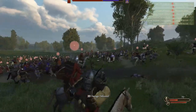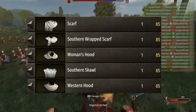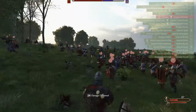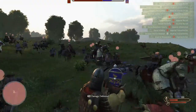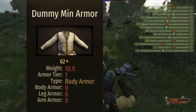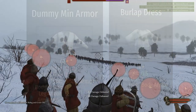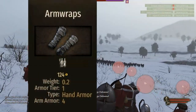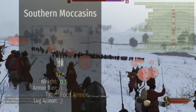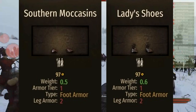For cape, again we have a lot tied: the scarf, the southern wrap scarf, the woman's hood, the southern shawl, and the western hood. For body armor, it needs to be split: for battle outfits, the dummy min armor is the worst; for civilian outfits, the burlap dress is the cheapest. For hand armor, we have the arm wraps and the ragged arm wraps — both tied for worst. For foot armor, we have the southern moccasins and the lady's shoes — both tied for worst or cheapest.